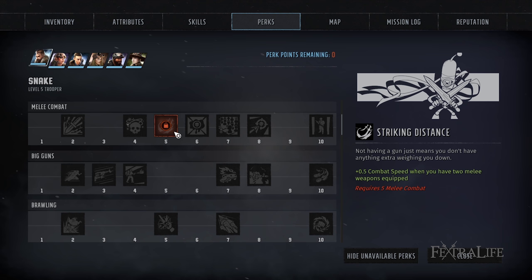The first perk I want to draw your attention to in the melee combat line is Striking Distance. It gives you 0.5 combat speed when you have two melee weapons equipped — one in your primary and one in your secondary slot. This is big for melee characters because combat speed reduces the AP you spend to move, and you have to close the distance to enemies when playing melee.